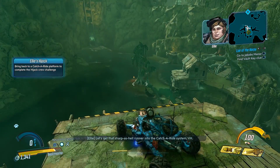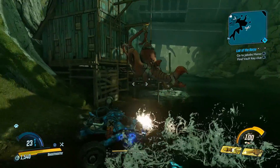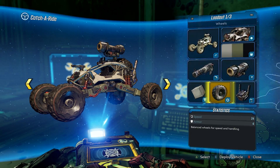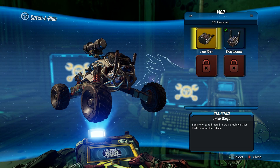Where are my wings? Well, there they are — the boosters are the wings. They are electrified, amazing weapons. But the big bummer is they don't fly. You can't fly with these guys. They are called laser wings, and you'll have to go in and equip them as a mod.